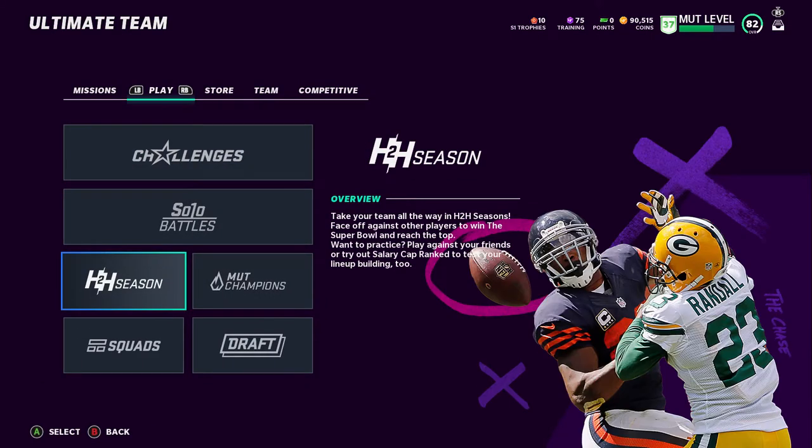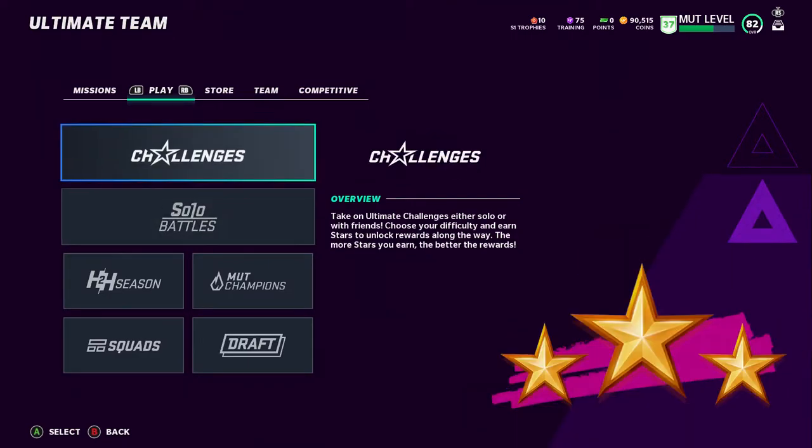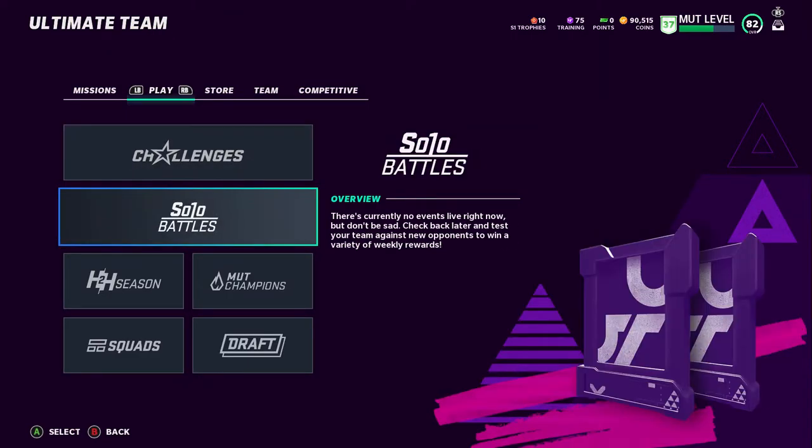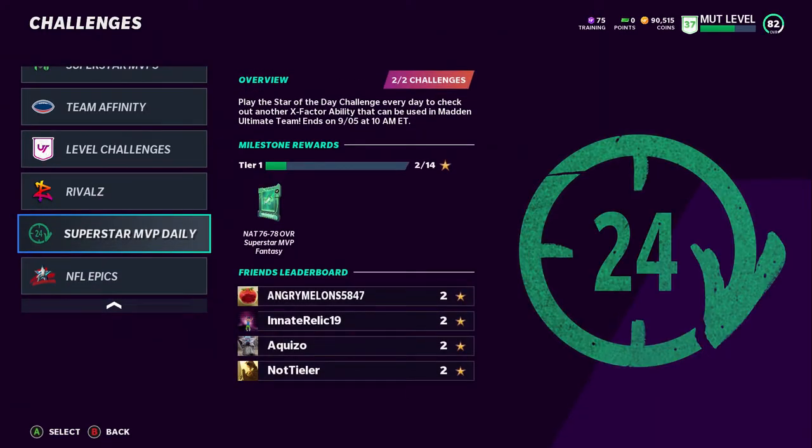These are modes you can play whenever and wherever, and they're pretty easy to make coins on. You can make 44,000 coins a week off of Solo Battles when they're up — that'll probably start on Monday. Solo Challenges have a decent amount out right now, there's a lot of stars to be obtained and you can get MUT Master stats, so these are very helpful.